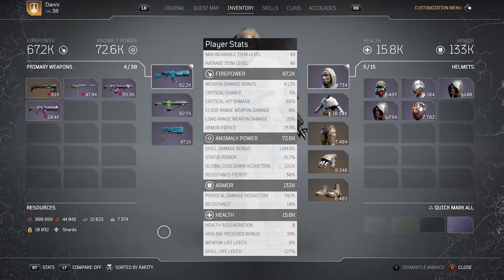Finally, let me show my stats. One thing to call your attention to: my global cooldown reduction is 121%. I've got cooldown attributes on multiple items and also on the skill tree, so that's going to allow me to use skills really frequently. I recommend getting cooldown reduction on your gear if you can.